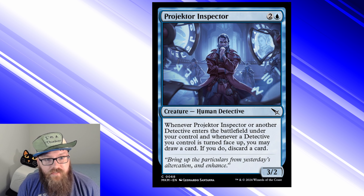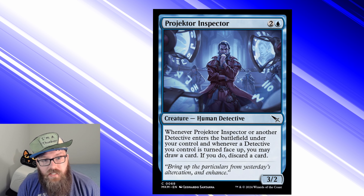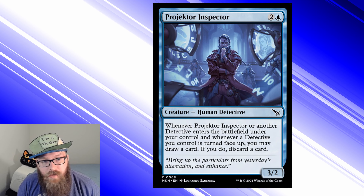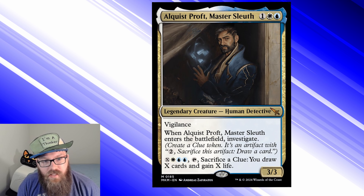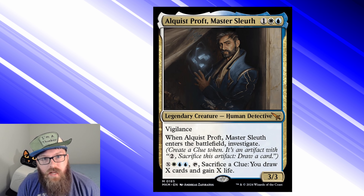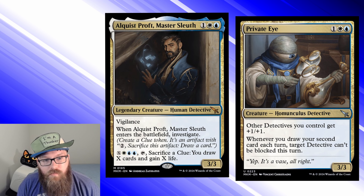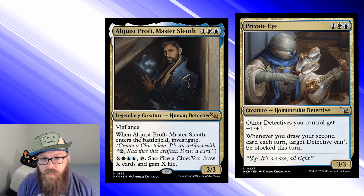Projector Inspector is a perfectly fine card, just not in this deck. Its synergy with turning cards face-up worked with the original deck, but I'm cutting all that out so this inspector loses power and therefore gets cut itself. Alquist Prof, Master Sleuth is a powerhouse once you have the mana necessary, and Private Eye is so simple yet so strong. I would add more Alquists but he's a mythic rare — but Private Eye is an uncommon, so in he goes.